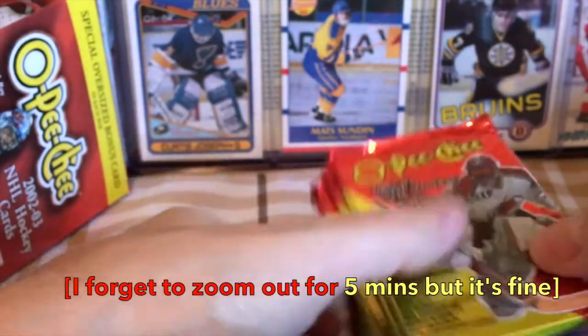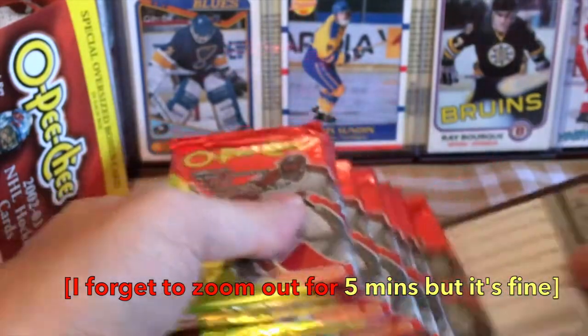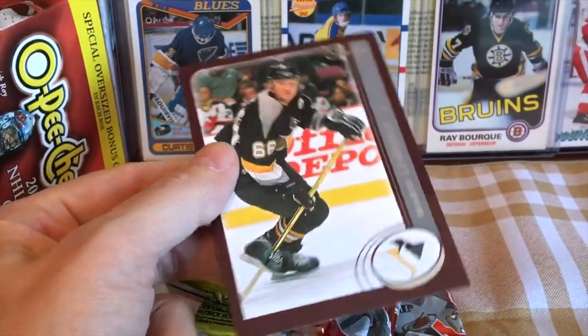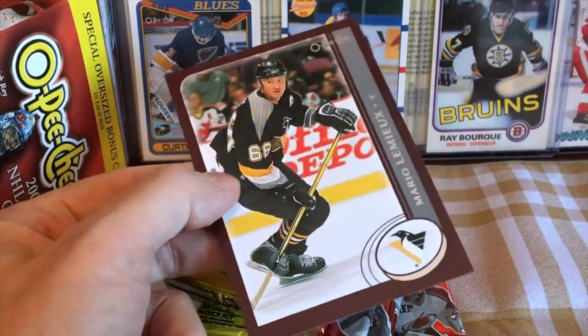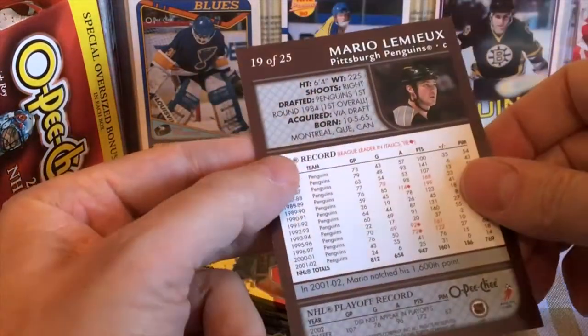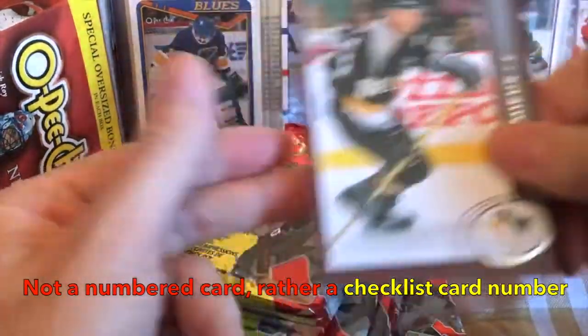There are our packs. Let's see who the oversized card is — maybe you've peeked at it already. Oh, cool. It's Mario! That's pretty fortunate and fortuitous. I'm lucky. Decent happenstance right then and there. So we hit the Mario, 19 of 25, Mario oversized card.